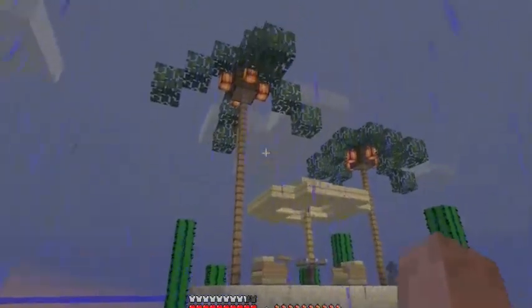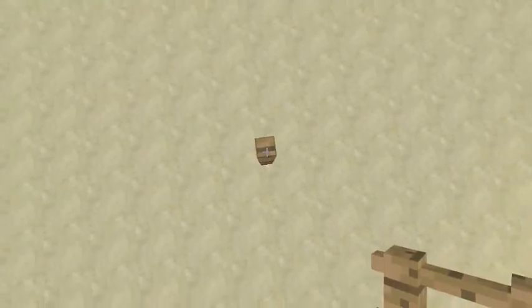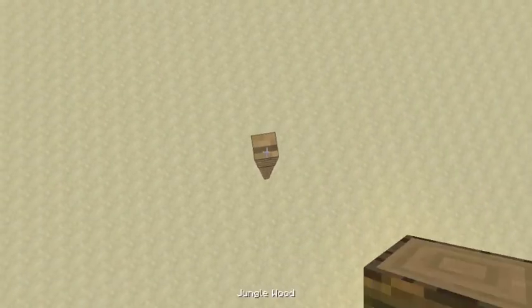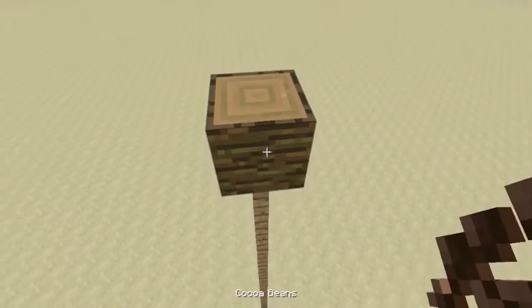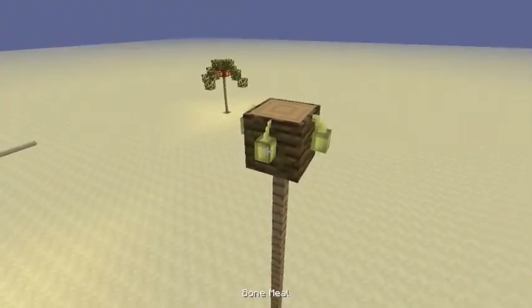Greetings Minecrafters! I've been making these palm trees to get a little oasis in the water park that I'm making. It's really basic. It's just fence posts and jungle wood with cocoa beans — we're gonna call them coconuts. I use a little bone meal.